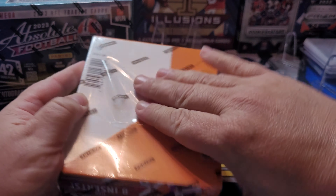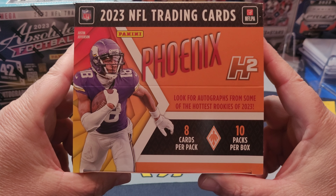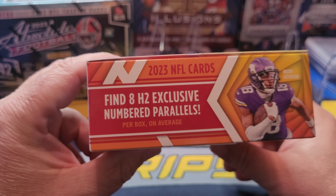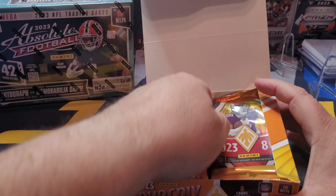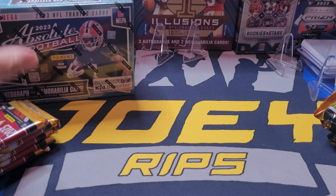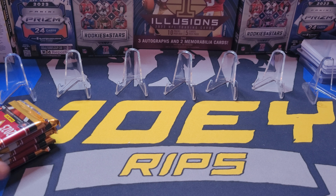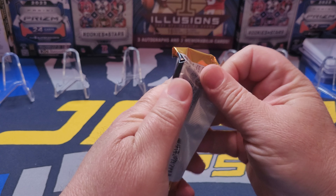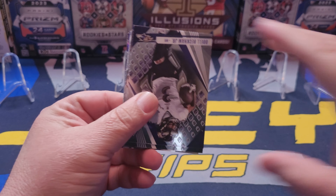We're gonna start off with Phoenix because I absolutely love this product. I tried getting the other hobby box — the big one — but I just couldn't find them, so I had to take the hit and go with the little H2 box. Justin Jefferson on the cover. Yeah, eight inserts per box and we're finding H2 exclusive numbered parallels. Let's get ripping — we're gonna pull them all out. Hope everybody's having a good day, here we go!